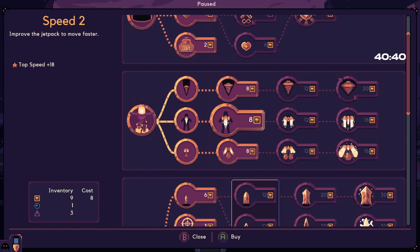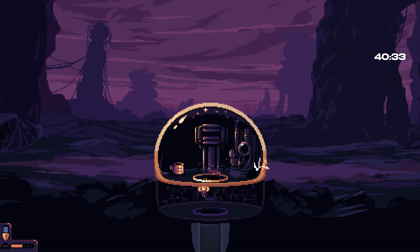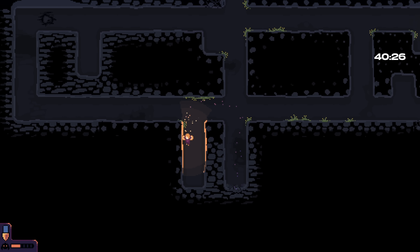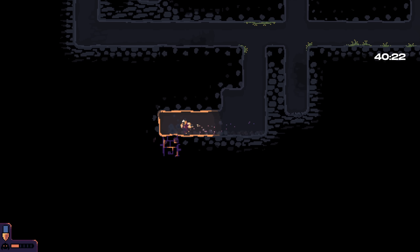You guys always say I don't pick speed enough. I'm going to pick speed right now. I'm picking speed. And I'm going to take the proximity meter. Let's go. There's potentially some cobalt up in those rafters. Oh, what do we got here?